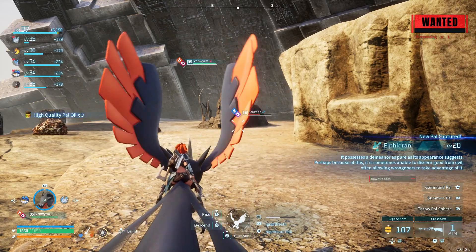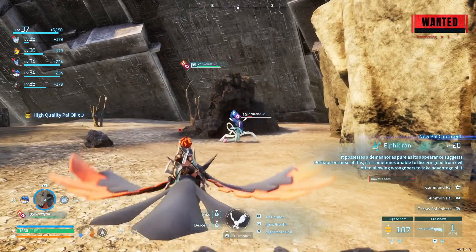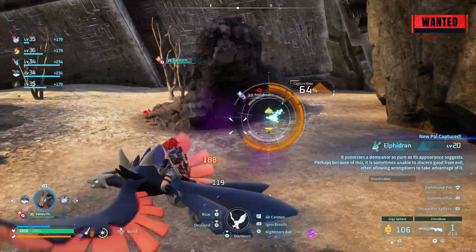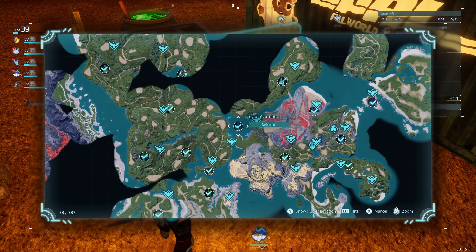The second PAL we ran into is the Zurrobe. This guy's a water dragon — he's normally a boss. There's one in the middle of the map. He's got watering level 3 and again you can ride this guy. He's got water and dragon attacks right off the bat. The normal boss is level 17 and you can find it in a lake just west of the red area.